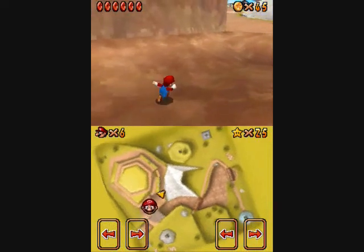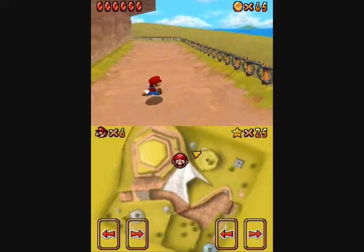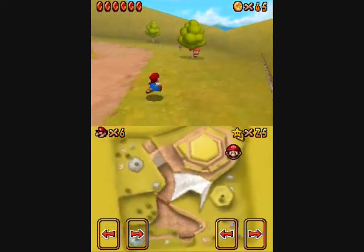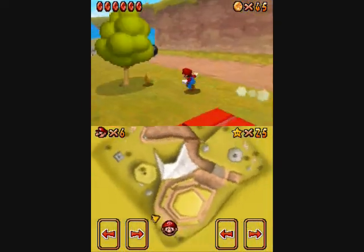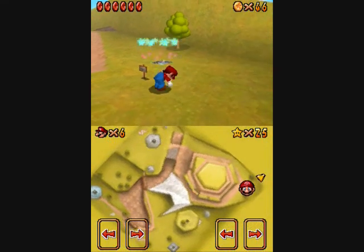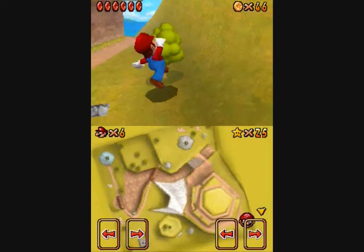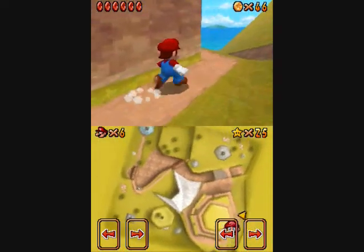I'm gonna go ahead and get that red coin on the hill there, just kinda circle around. You could probably use the cannon to shoot up there, but I'm not very good with the cannon. Oh! There is another super mushroom over here, by the way — I forgot to mention that. But it's not as useful because there's not as much stuff around here, no stumps or anything like that. Coins are kinda sparse in this particular level, other than in the sky.